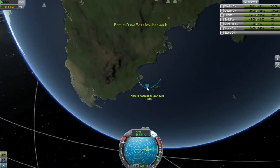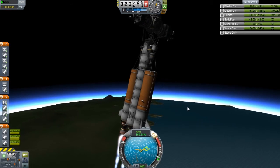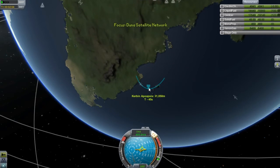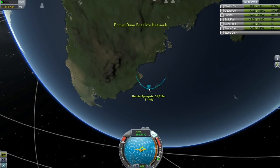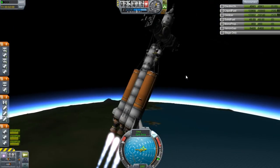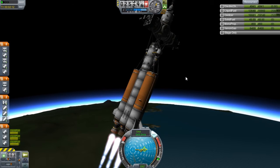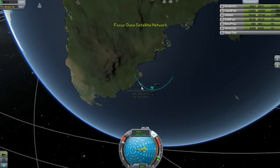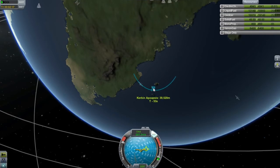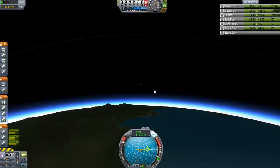I didn't even notice that stage was dead, but whatever. We just aren't getting the best frame rate right now because this rocket has an insane amount of parts on it — most of it has to do with this upper stage and the satellites, which have a lot of parts combined. It wasn't the best decision, but I wanted to launch eight satellites instead of four and didn't want to have two separate missions, so I figured I'd do it all in one shot. The rocket is nosing over right now — I need to get it up a little bit higher before it noses over that far.